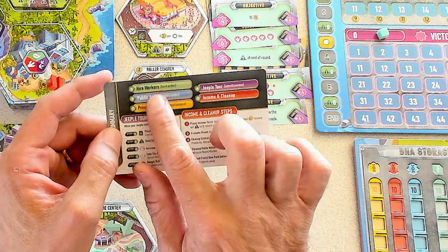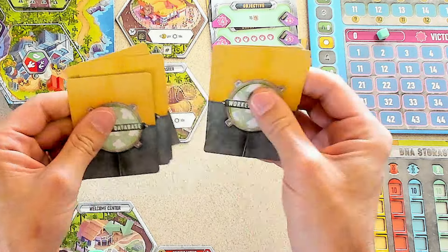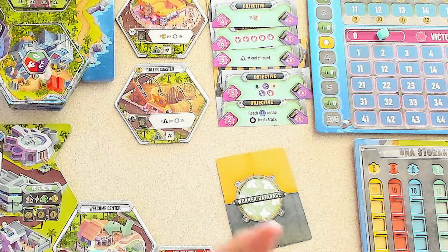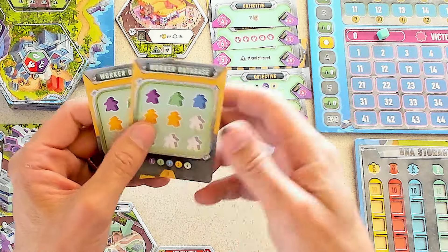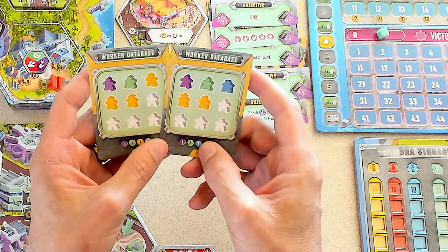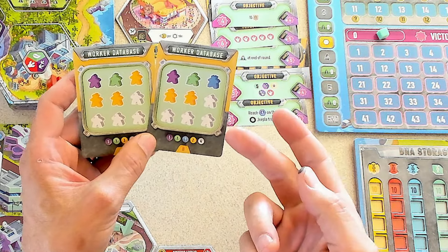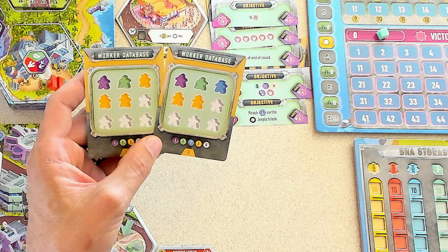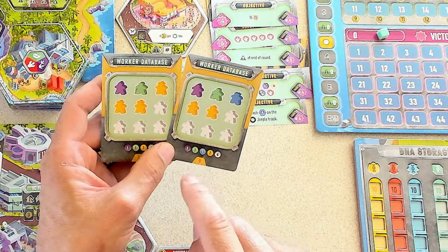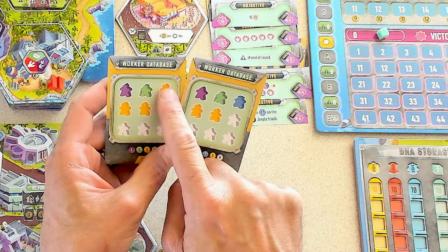First, hiring workers: you draw from this deck of cards a number of workers equal to the number of players plus one. Since I'm playing solo, I'm going to draw two of these and pick one. This is going to be the nine workers I have available in the first round. In a two-player game, I would have drawn three; first player picks one, Jen gets the other, and the third isn't chosen. They always have four general-purpose workers — what's really important is the different combination of special workers.